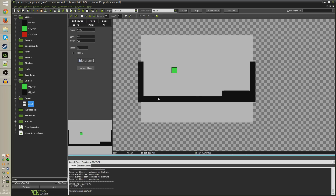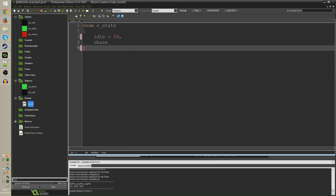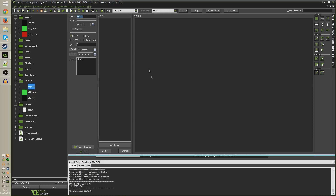You can actually set enum values to equal specific values - so I could set idle to equal 50, and then whenever I type e_state.idle I'm referencing the number 50. A classic use case for constants is something like pi in programming. This is just a way of creating your own constants in an easy-to-refer-to, grouped, organizational way.